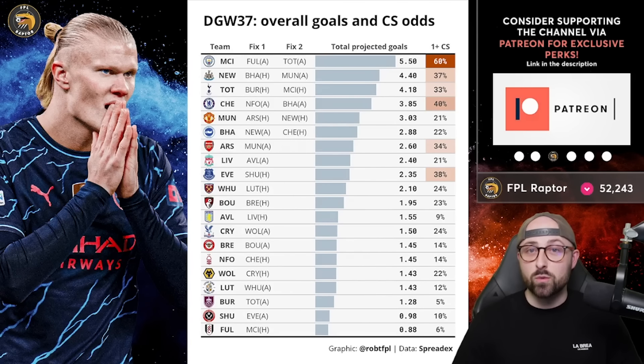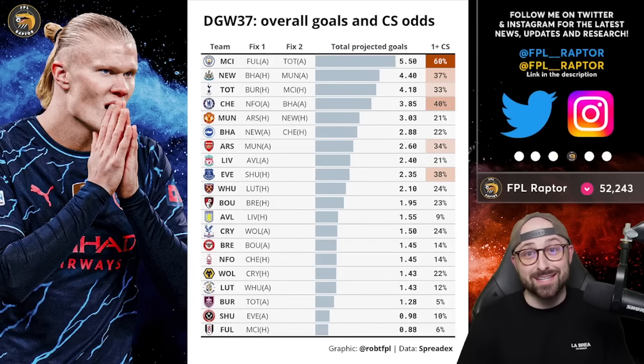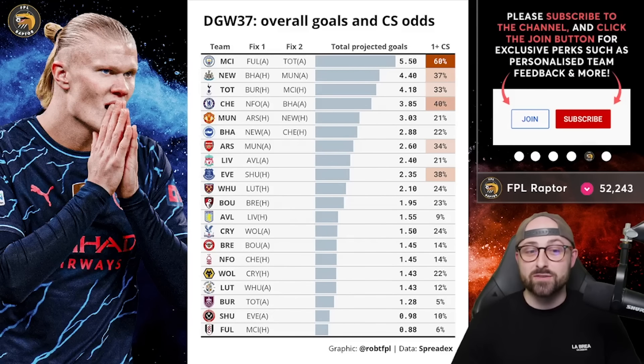The team with the highest projected goals that do not double is, unsurprisingly, Arsenal against a very weak United defence, with 2.6. I would be looking to bring in attackers from teams that double because they have two chances to get those returns.